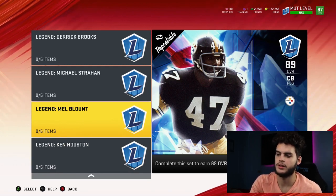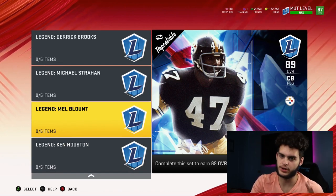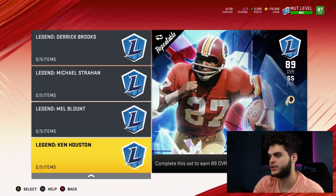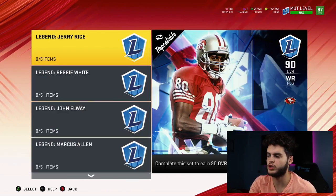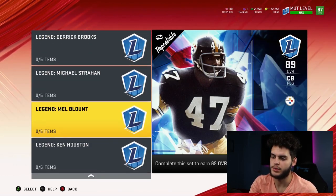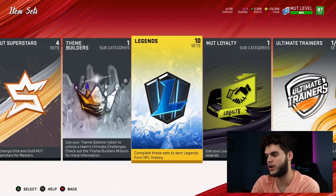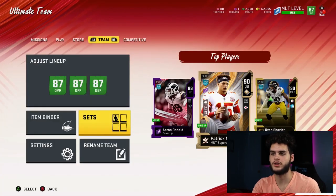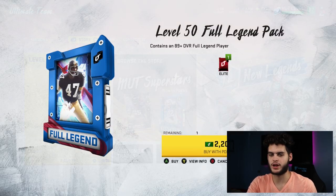Mel Blount I'll actually keep - he'll be a starting corner besides Jalen Ramsey and Byron Jones. Ken Houston I'll sell because I already have him. So that leaves me with two legends I'll actually keep for a short time: Jerry Rice and Mel Blount. If I pull Dan Dierdorf I'll be hype and probably keep him for a bit. So I'm going to pull this pack - I'm not going to look, I'm going to look away and go through my collection one by one.